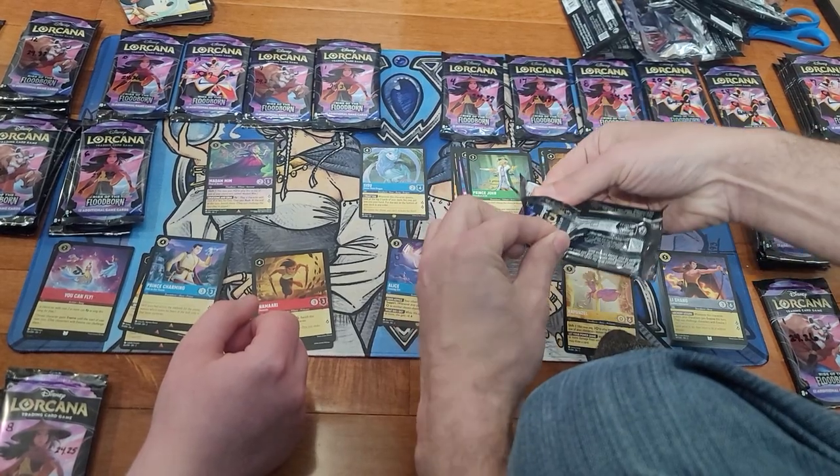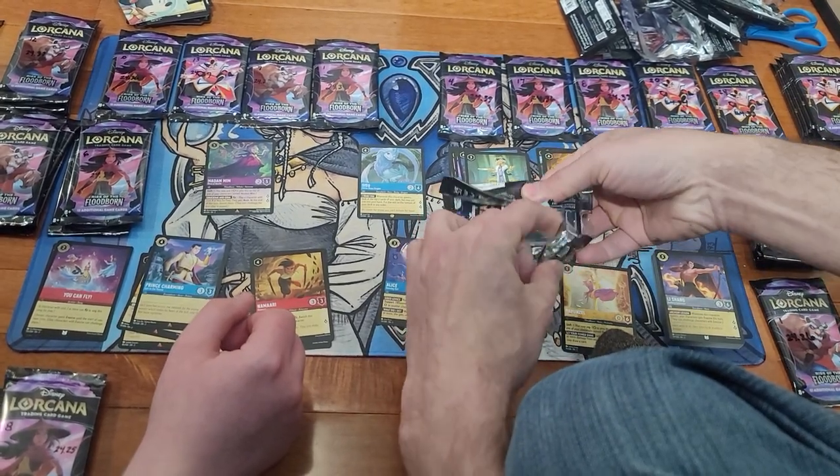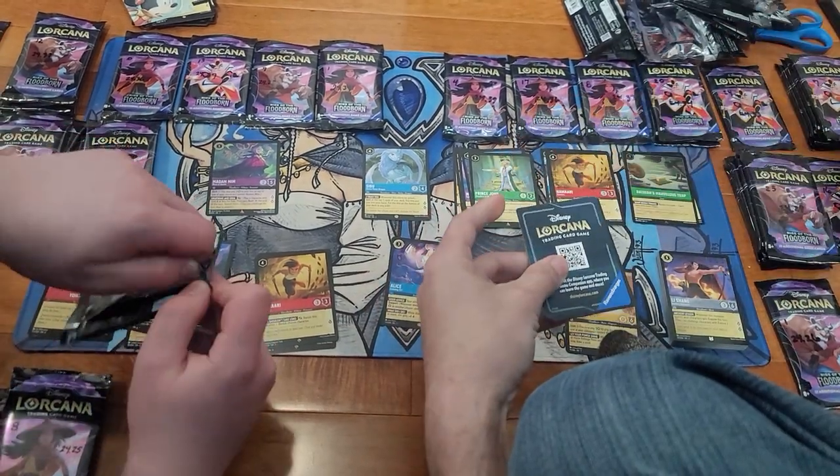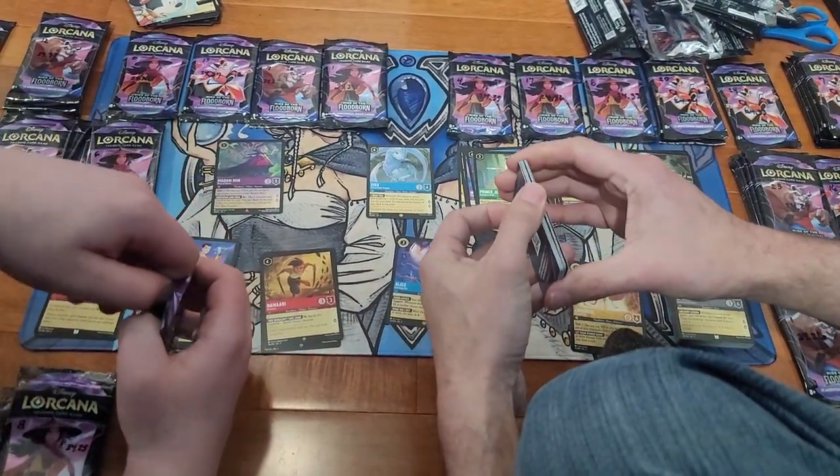It's like Sisu — we have all the Sisu's already that we need. And we needed one Snow White though, so that was good to get a Snow White. I think we might need that Foil Madam Mim.